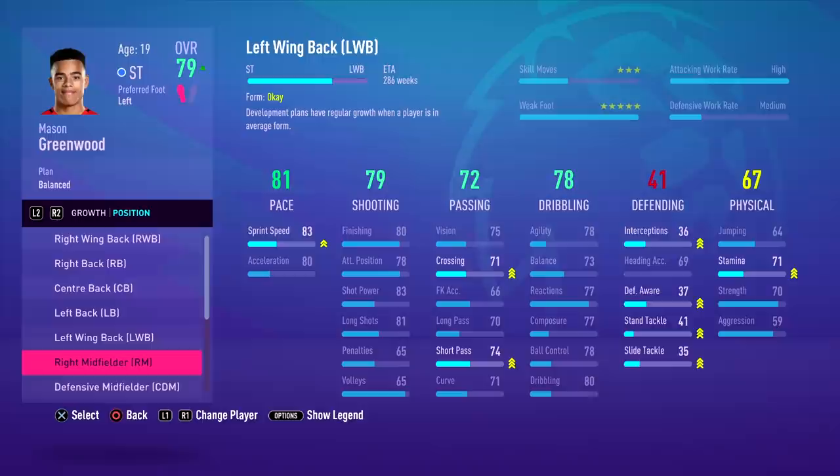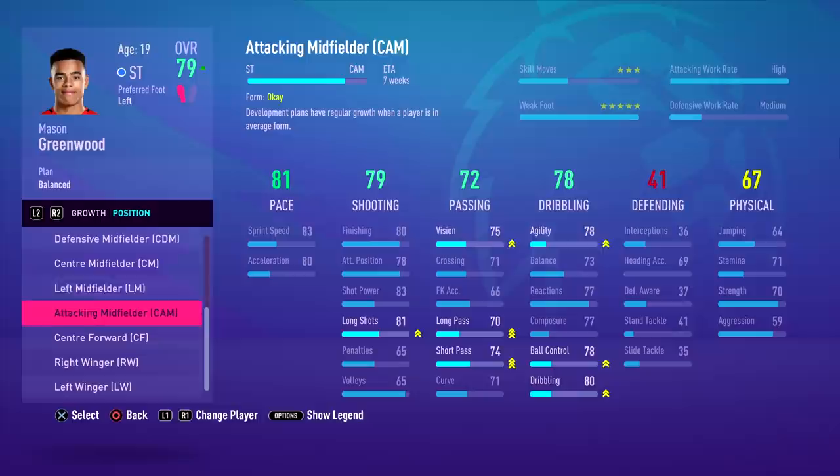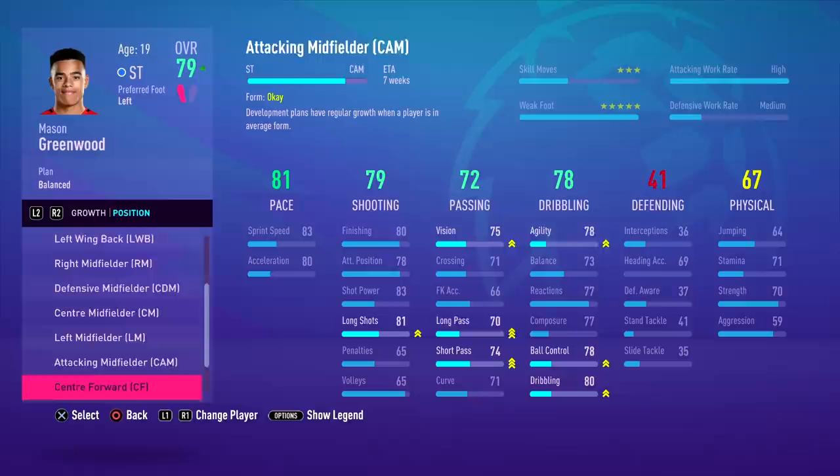This is a very nice feature because it lets you make your players more versatile. Sometimes you don't have the money to go and buy players in different positions that you need, but you've got some players in your team that can do the job if you convert them. With Greenwood, I didn't have much going up front in the striker department, so I just converted him from a right mid to a striker, and after a couple of weeks, he was playing up front like a normal striker. You can give players two or three different positions, and I didn't expect to like it as much as I have.